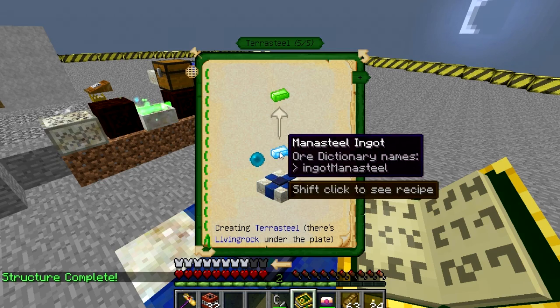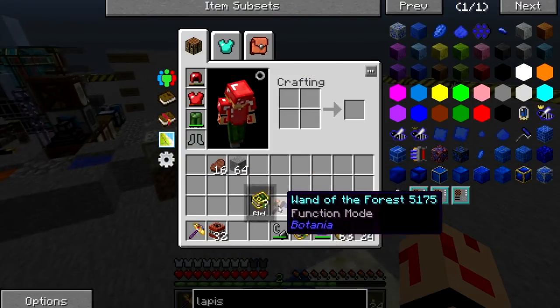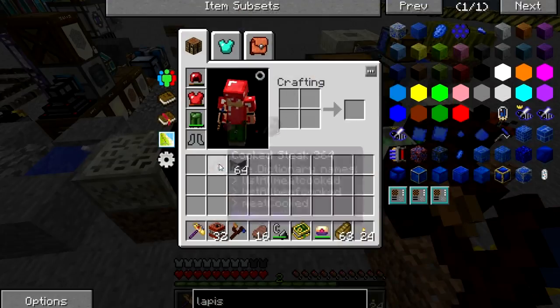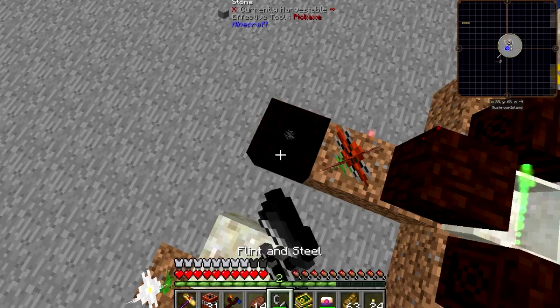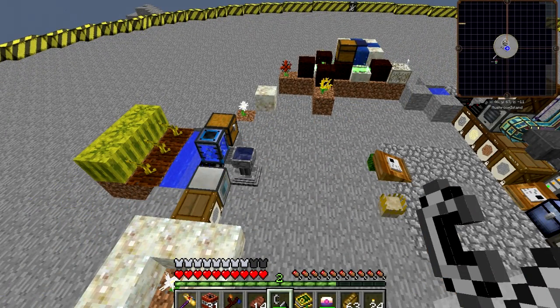So we need a mana pearl, a mana steel ingot, and a mana diamond. Let's have a look how much mana we have in here — nowhere near enough. That's telling me I need to work on an automated way to produce a lot of mana, but unfortunately we're going to have to leave that for next episode because I don't have enough time to do it in this one.